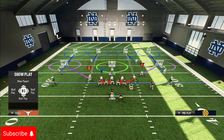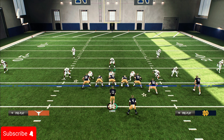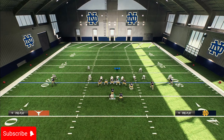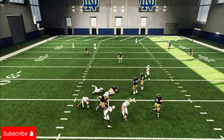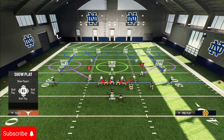Press Y or Triangle to show blitz, then press Y underneath to blitz your linebackers — your user should also be blitzing. Then slant outside, press RB to gas pass, and wait for them to snap it. Watch how that pass rush gets there very easily, taking away the middle of the field.